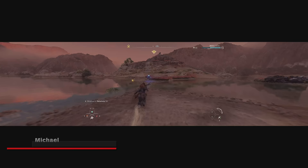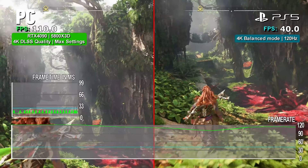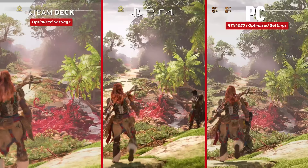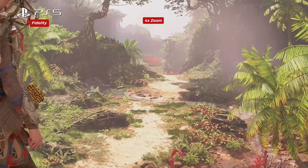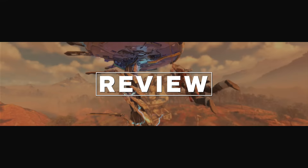The big tentpole PS5 exclusives continue to land on PC, with the second of Gorilla Games now bringing Aloy and team along for the ride. Gorilla Games are one of the technical pillars within PlayStation worldwide studios, and Horizon Forbidden West is an exemplar of the benefits of single platform development. On PC we can scale well below the PS4 and up above the PS5 with Nvidia's RTX 4090 — do we have more than our head in the clouds with Horizon Forbidden West?